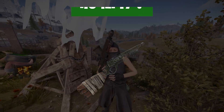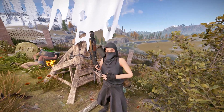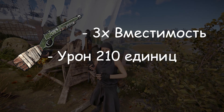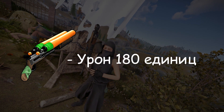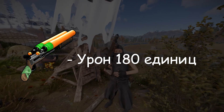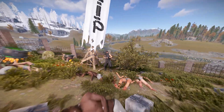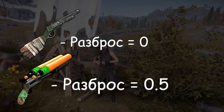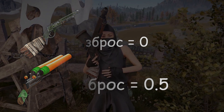Почему именно помповый дробовик, а не двуствольный, спросите вы. Всё просто: у помпового дробовика магазин в 3 раза вместительнее, также урон составляет 210 единиц, когда у двустволки он составляет всего лишь 180 единиц. Из плюсов: у помпового дробовика отсутствует как таковой разброс, а у двуствольного дробовика он составляет 0,5 градуса.